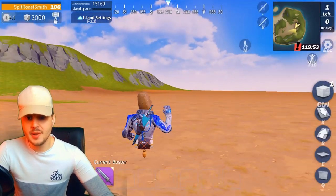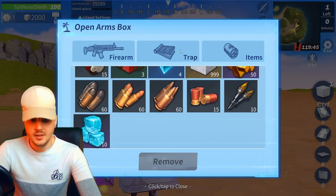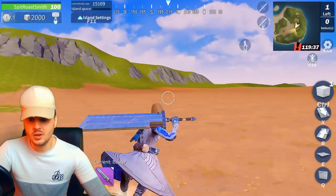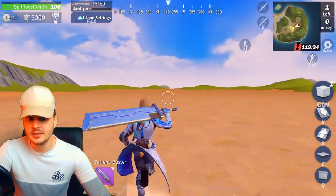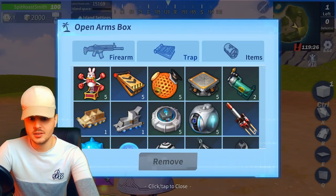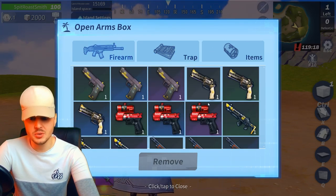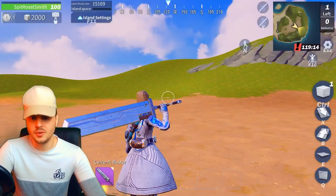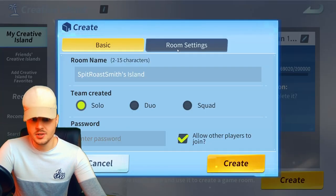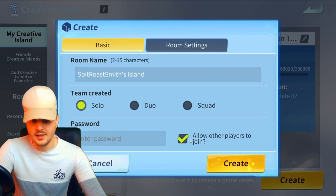One more thing they added in the patch notes: before I get into a game, I'm going to go over to Creative Island because they actually added vehicles in Creative Island. Let's jump in and see if it's actually true — because if it is, we're going to be adding some race modes. So we've got F12, anything on here — no. Anything on items — no. Traps — no. Okay, where are the vehicles? Have they forgotten to add vehicles in Creative Mode? Maybe there's something you have to do when going into it. Let's just go into that island — room settings. There's no sort of vehicles I can see.